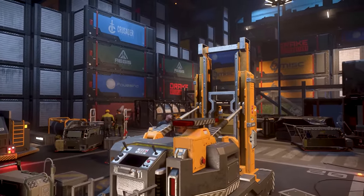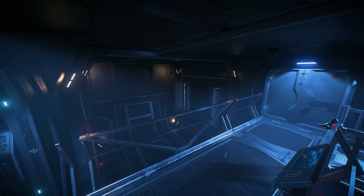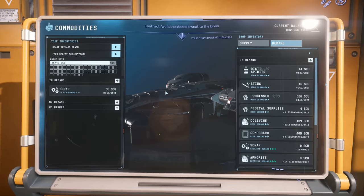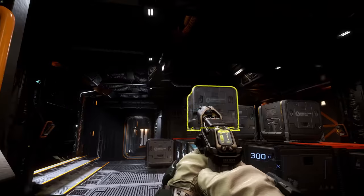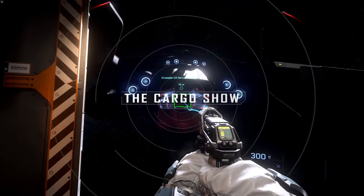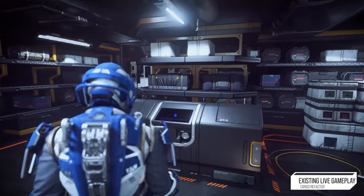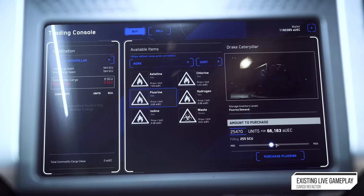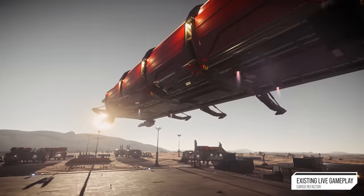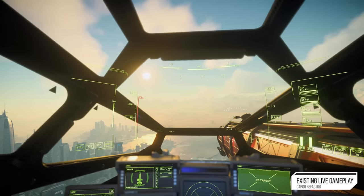In 3.18, the future is bright for Cargo. We're moving away from the simplistic implementation we had before into something that's more of a real simulation. With the new physicalized Cargo, it opens doors for us to give some new gameplay. Cargo today is pretty basic — you go to a kiosk, use an interface, load your ship, it automatically loads. You get in that ship, drive it to a port, and then sell what you bought. But there's not a lot of interesting choices there.